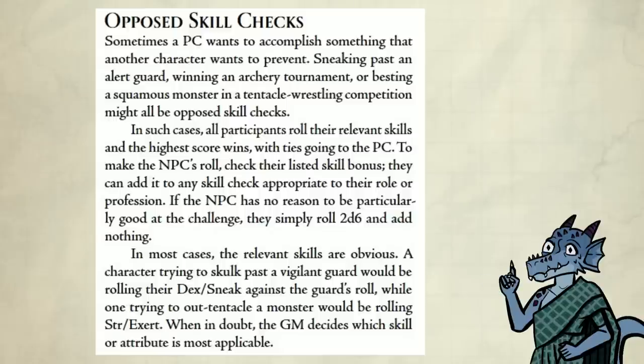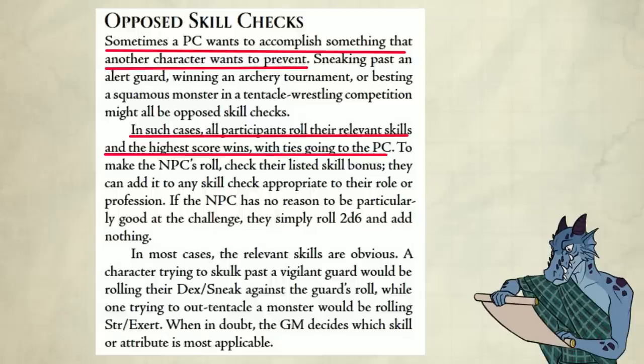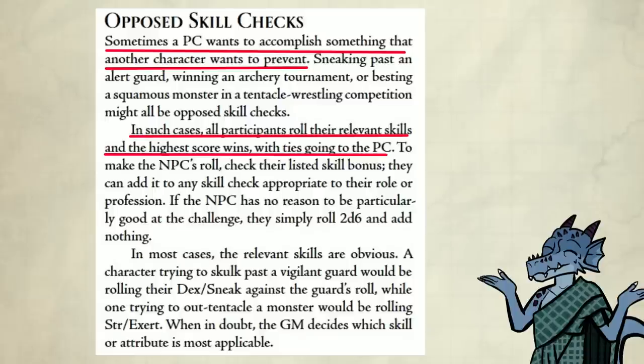Before we continue, we need to know how opposed skill checks work, so we're going to jump at skills quickly. Sometimes a PC wants to accomplish something that another character wants to prevent. In such cases, all participants roll their relevant skills and the highest score wins, with ties going to the PC. It's really simple. Those of you who've played Call of Cthulhu understand this right away.